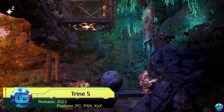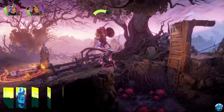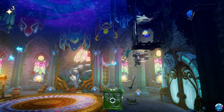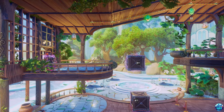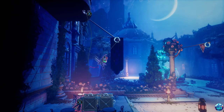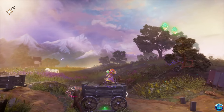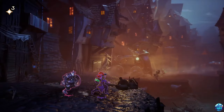Trine 5. This is already the fifth installment in the series of platformer puzzles, and the developer's imagination still hasn't run out. Once again, the wizard, knight, and thief join forces. This time, they must stop an army of mechanical robots. The creators have prepared colorful locations, intricate puzzles, and three unique heroes, each with their own skills. Completing Trine 5 will be interesting even multiple times due to the high variability in puzzle solving. The game supports split-screen and cooperative play for up to four players.